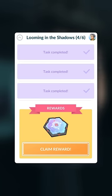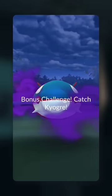How to beat Giovanni and get Shadow Kyogre in Pokemon Go. Giovanni's Shadow Legendary changes on January 27th. If you complete the Team Rocket research to get the Super Rocket Radar, you can battle Giovanni and catch a Shadow Kyogre. Let's go through how to take him down.